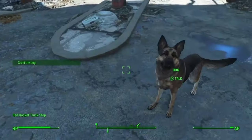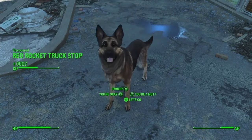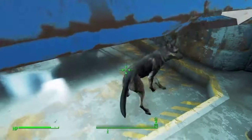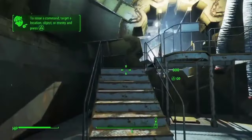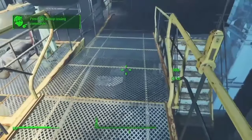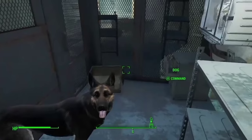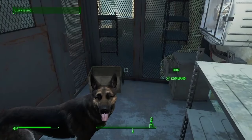Alright, so to start this next glitch, you're going to need to get Dogmeat from the Red Rocket truck stop. Once you have Dogmeat, you're going to need to guide him back through Vault 111, all the way to that starting room where you found the Cryolator. And since Dogmeat's AI is a little finicky, you're going to need to get him in this room with the door closed.